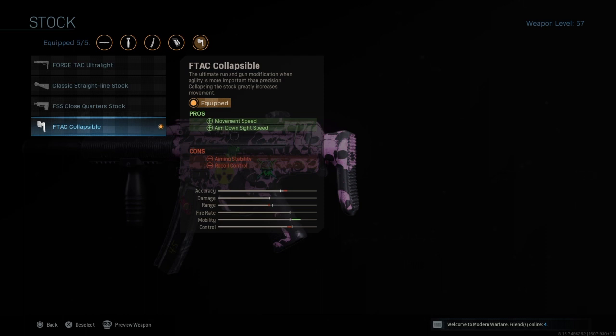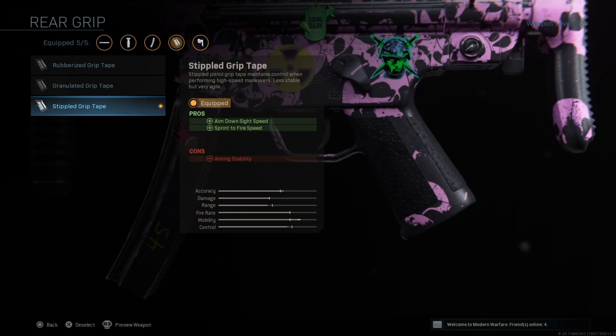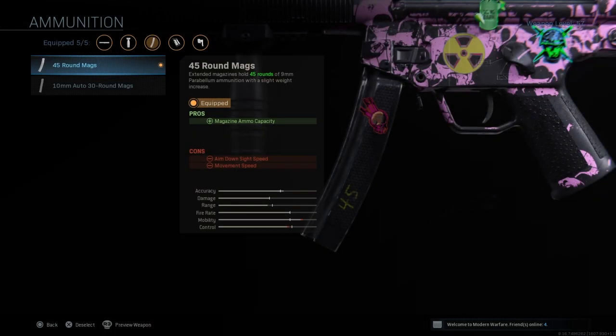Next up is the F-TAC Collapsible Stock, which increases aim down sight speed and movement speed, speeding up this weapon quite a lot. As you can see, the mobility on this weapon shoots up when you put that on. Then simple grip tape for even faster aim down sight speed and sprint-to-fire speed, which is one of the reasons I absolutely love that attachment.